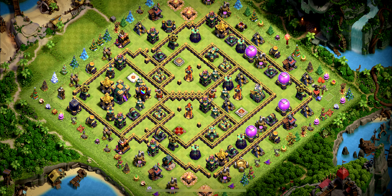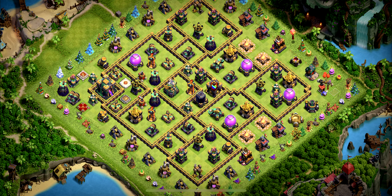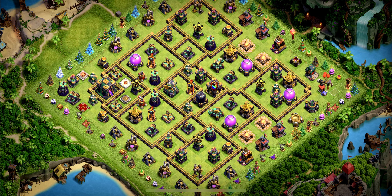Base number 16 is another anti-three star design which is good for clan war league and wars. If you don't mind losing the town hall, you can use it for trophies in the legend league.